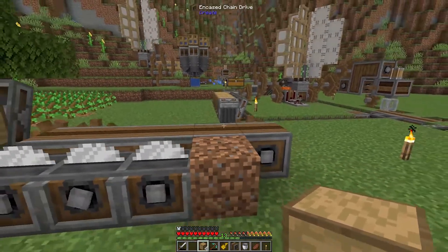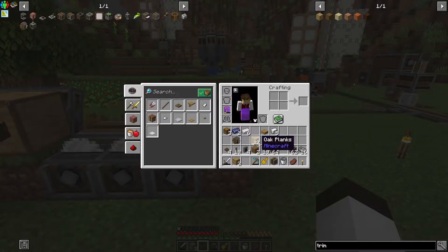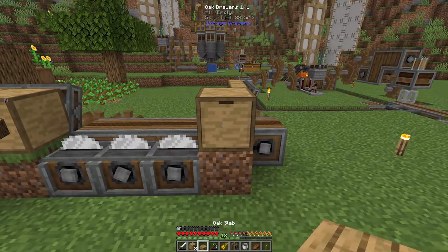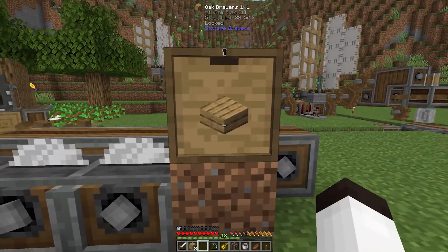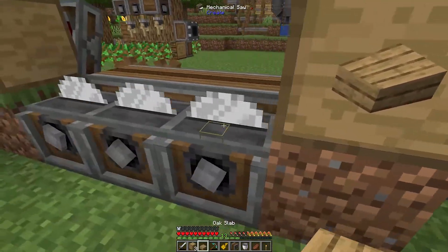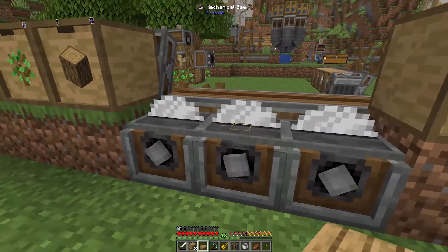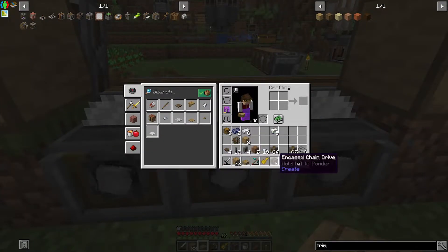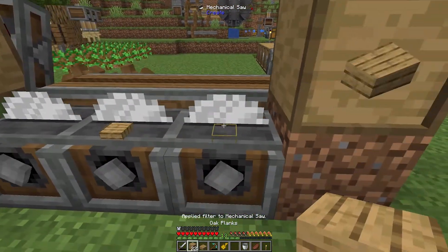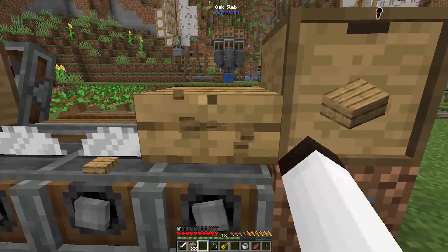On top of this piece of dirt I'm going to put a storage drawer. Our goal here is to collect slabs — I'll put a slab in there and lock it in, then take that slab back out. Now we want to specify exactly what we want these to do. Going through the whole process: we need an oak log that's stripped, a plank, and then a slab. That didn't work either — I also need to make an axe.